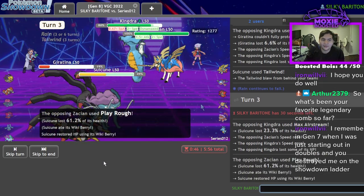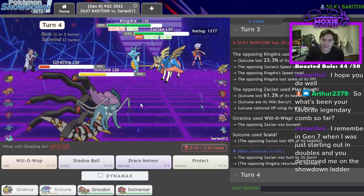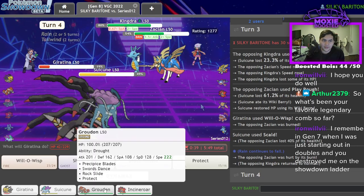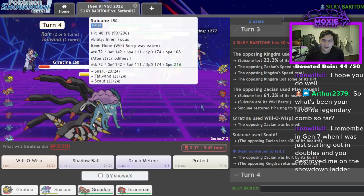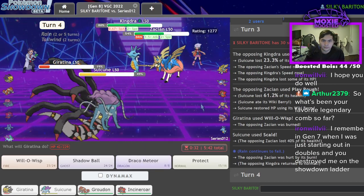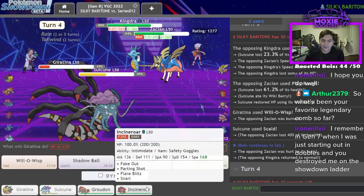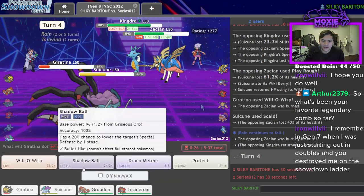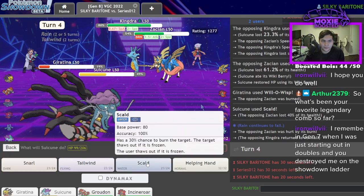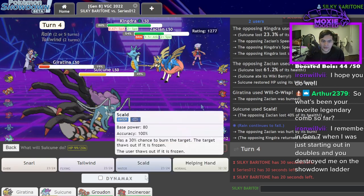I get the Will-O-Wisp buff — that's actually great for me. Zacian is no longer an issue. I'm going to go for a Snarl again. This is a little risky, but I think I can let them take the Giratina and try to Draco Meteor the Kingdra and Scald here.